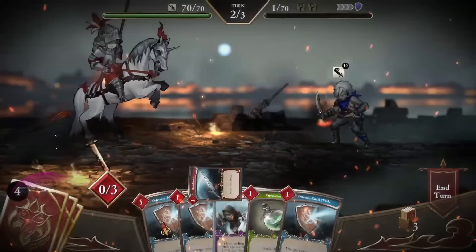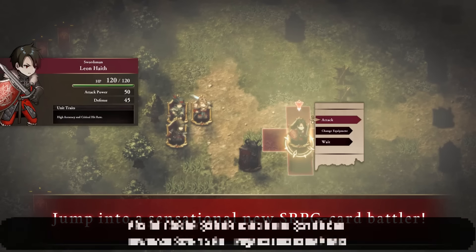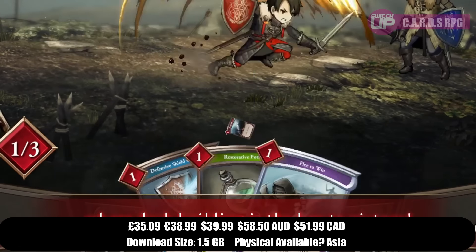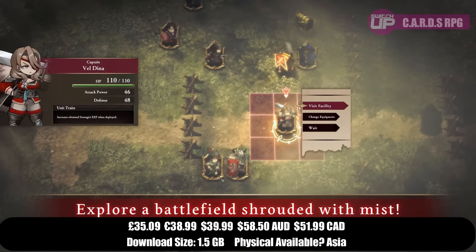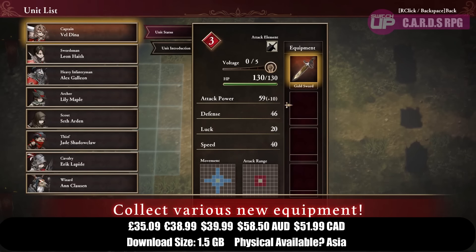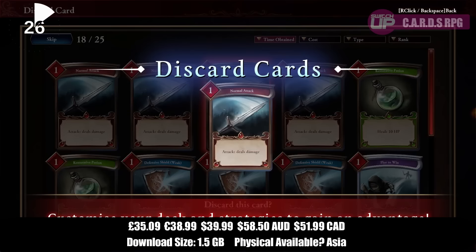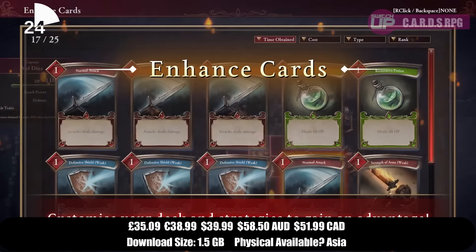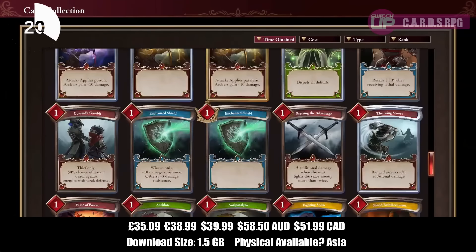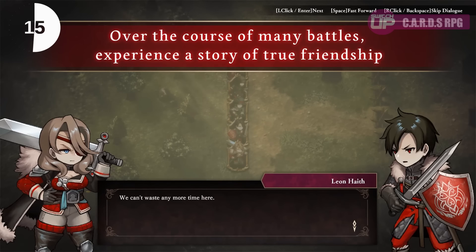Also this week we have C.A.R.D.S. RPG: The Misty Battlefield, with CARDS being an acronym for Commander Adventure Revolution Deck Building Strategy. There are over 100 varieties of cards, all with unique designs, and you must clear away the mist on the map to discover enemies, facilities and equipment in order to form a battle plan. It combines SRPG turn-based battles with card battle mechanics, and it releases on the 23rd for £35.09 or your regional equivalent. There is a demo available if you want to see what it's all about.